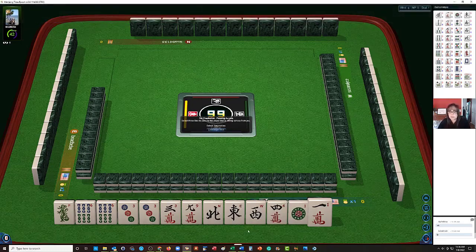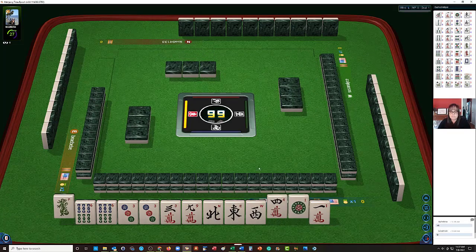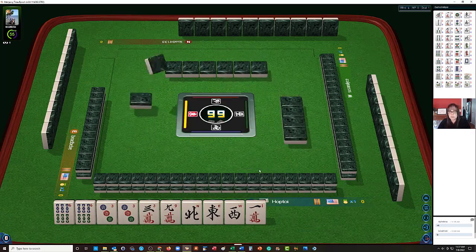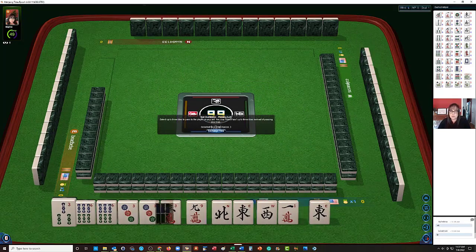We have each tile represented, which is important — especially for three, six, nine — because you only have three tiles to work with. Since we did pick up the nine, I think we could go ahead and discard the green dragon.